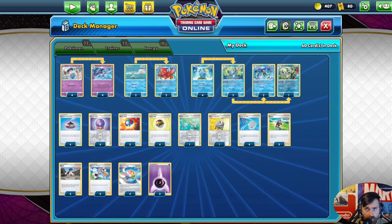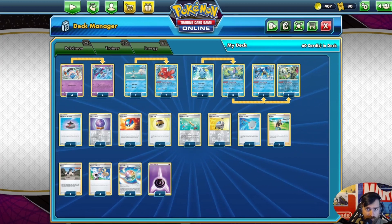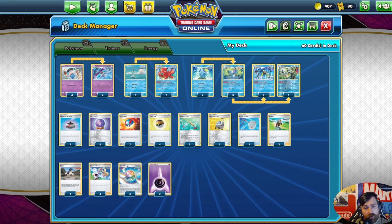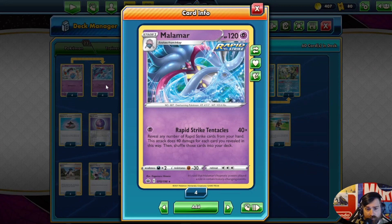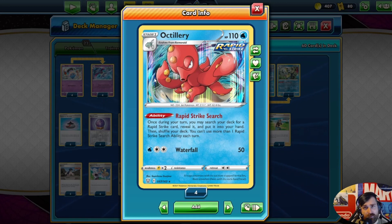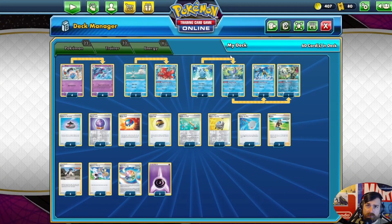The first list we're looking at uses the Inteleon engine. There are benefits over the list I prefer, but also some negatives. Both lists attack with Rapid Strike Malamar. His attack, Rapid Strike Tentacles, does 40 damage times the number of Rapid Strike cards revealed from your hand — that includes Pokémon, trainer cards, stadiums, energy, anything. You then shuffle those cards back into the deck, so it's essentially endless quantities of damage. Both decks also play Octillery for Rapid Strike search — once per turn, you can search out any Rapid Strike card.